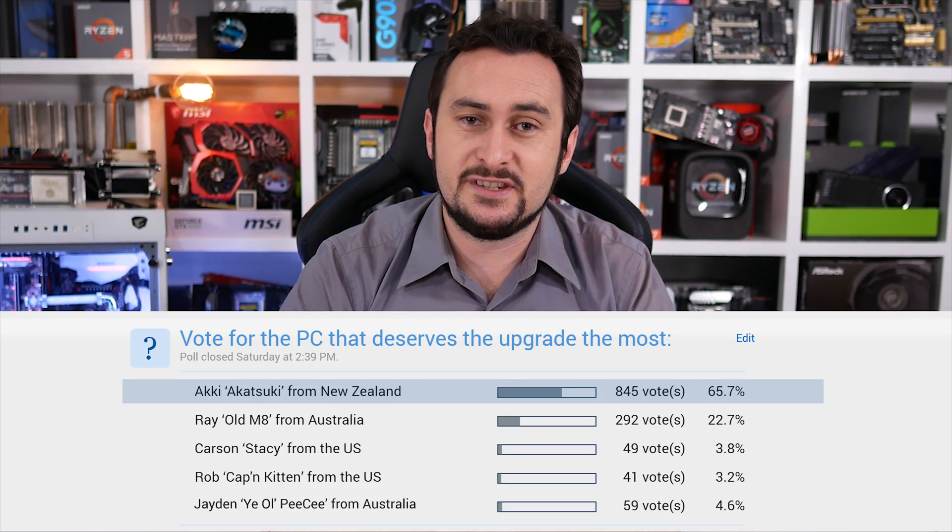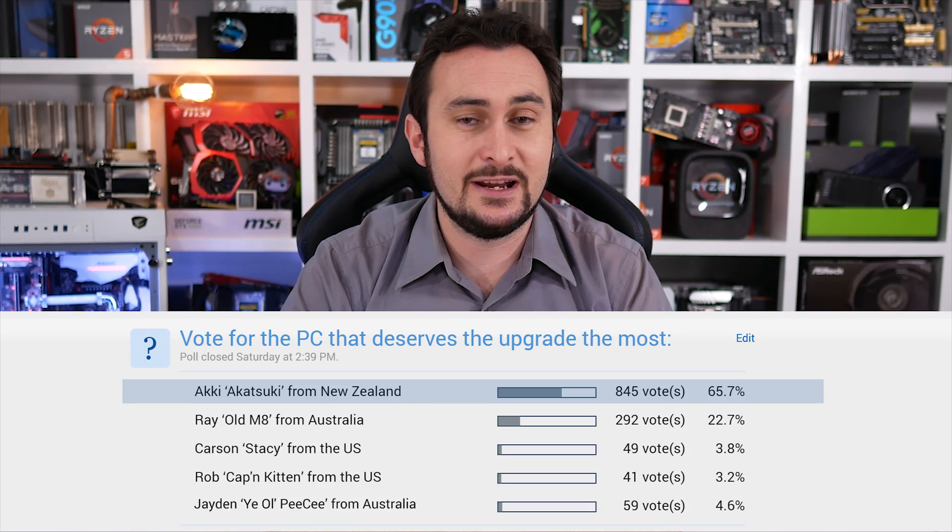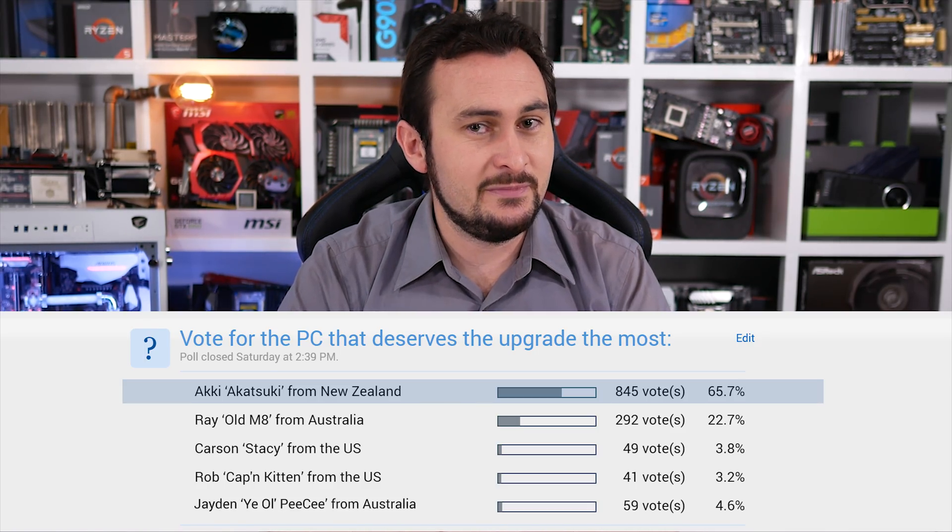Coming Akis's way we have a brand new Core i5 1400 CPU, a Gigabyte B350 motherboard, 8 gigabytes of DDR4 memory, and the Fractal Design Focus Mini G computer case. Congratulations to Akis, and the good news is the four runners-up will be receiving a Rainbow Six Siege game code from Ubisoft. Big thanks to Ubisoft for supporting the series and providing our contestants with free games.